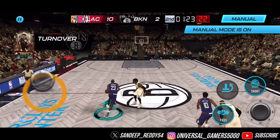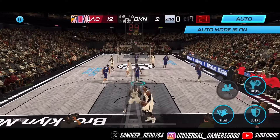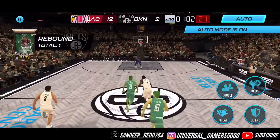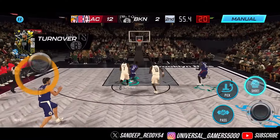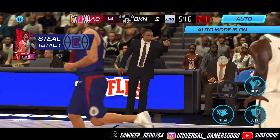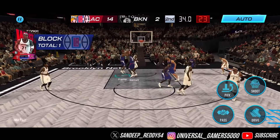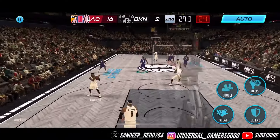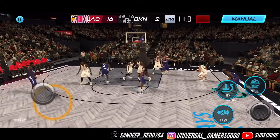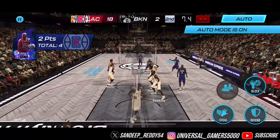A turnover, then DeAndre Russell bumping into us but couldn't stop a score — 10-point lead for us. Kevin Durant commits a turnover, Winkins on the break with a tomahawk dunk. KG with a block, then on the break a simple green. MJ for one last time with a green from the free throw line — good work to end the game.